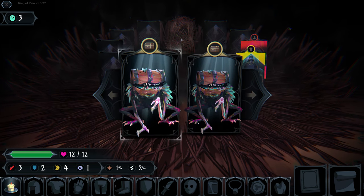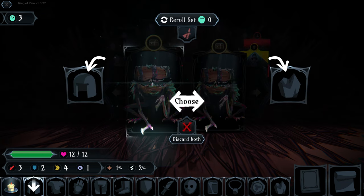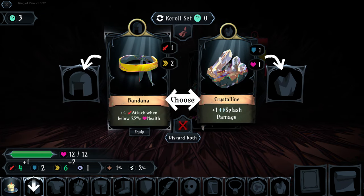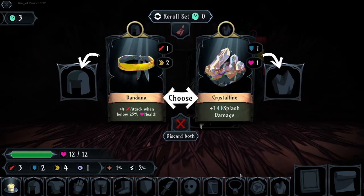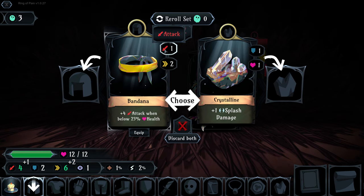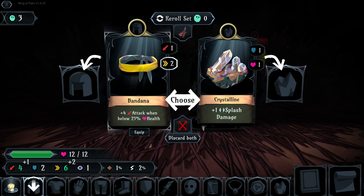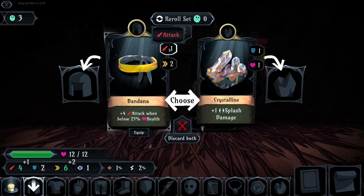We are faced with two mimics on our first floor. In the left mimic we have a choice between potential stat increases. This bandana will give us plus one attack and plus two speed, meaning a greater chance of attacking first and doing more damage.